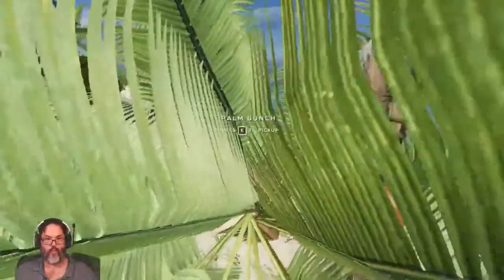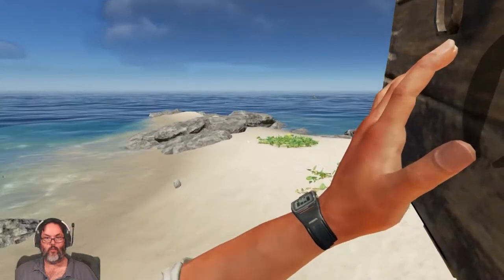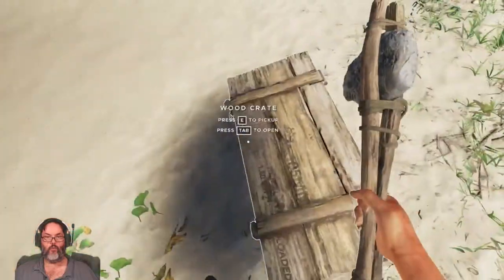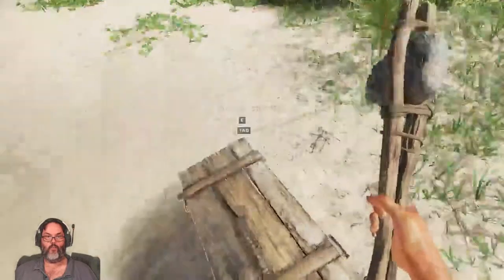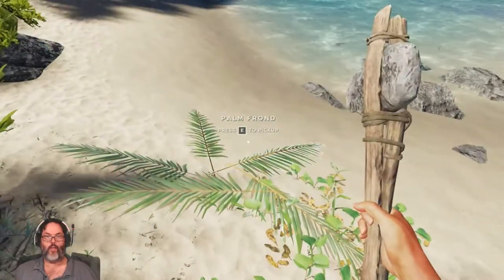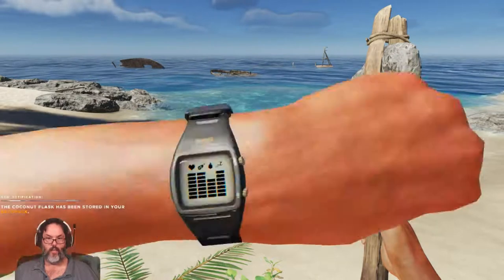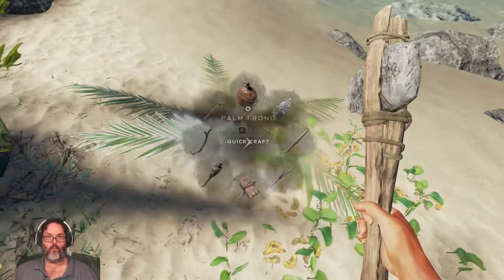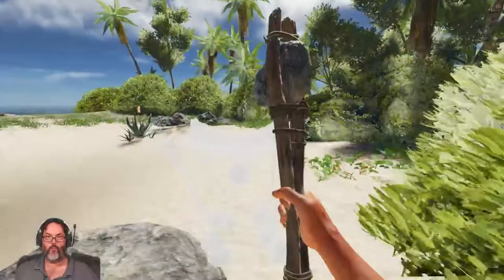Let's bring this out on the beach where I can see it. I am full. Let me drop that. How's my hunger? Oh wow, I am dying. Let's eat that. Now what else do I need? Oh, I need to make a flask. I can now drink that flask. All right, now I can make this.